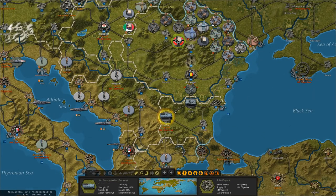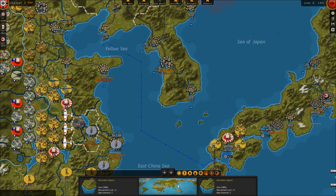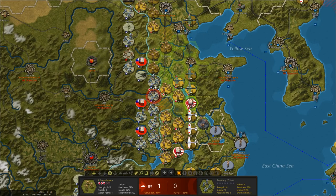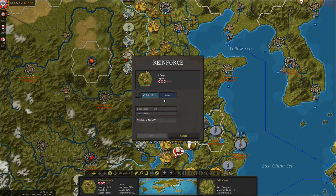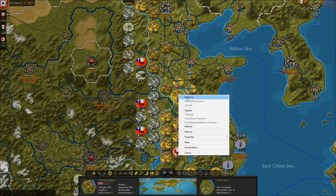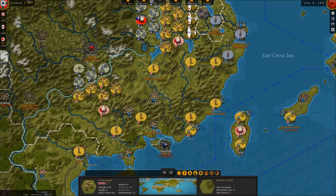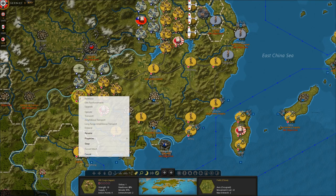The weird thing is Japan's economy feels much more robust than Germany's. I get that you kind of need to give Japan the tools they need to fight China and the US somewhat effectively, so maybe it's a gameplay balancing thing. But it does feel a little odd. The Japanese definitely feel stronger than the Germans, which I don't think is borne out in reality.